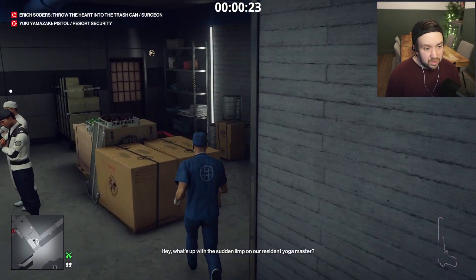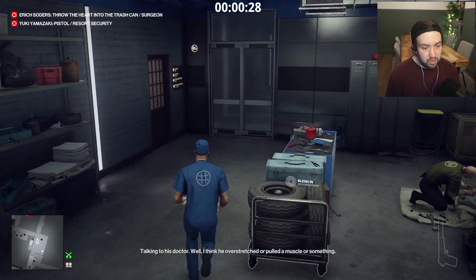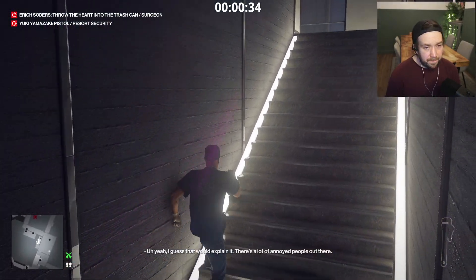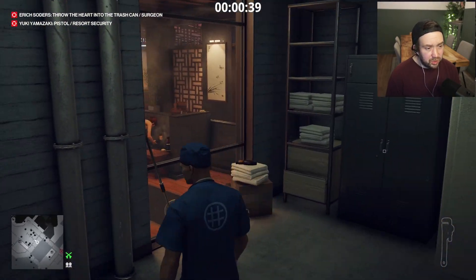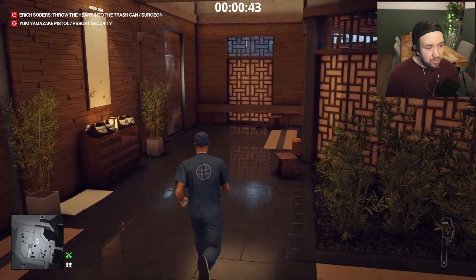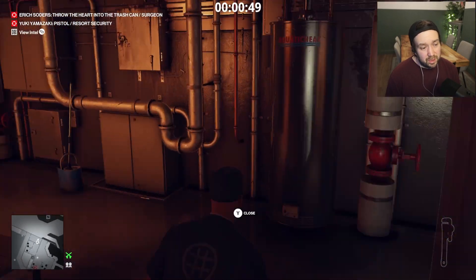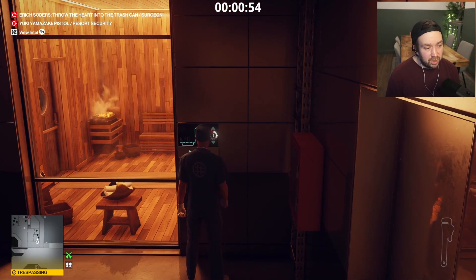The plan is that we take out Yuki in the sauna room. We pick up that wrench, and just while we're close by we make our way to the sauna room — which is this way and not that way, which is also in here and not that way. We just use the key hack to get ourselves in here because we can't get in there with a surgeon disguise. And then we just turn this up.